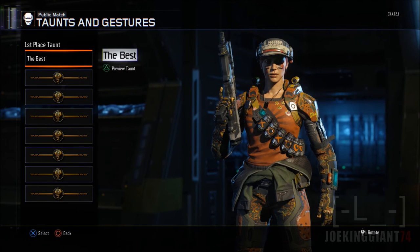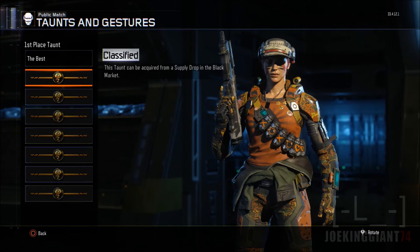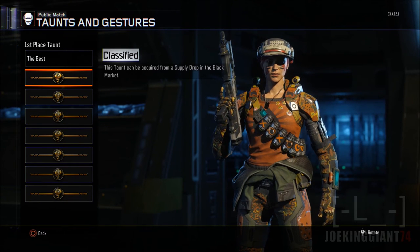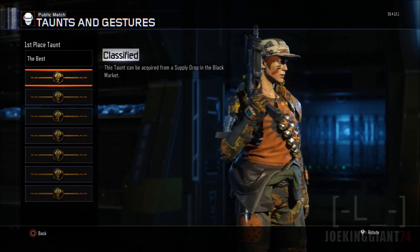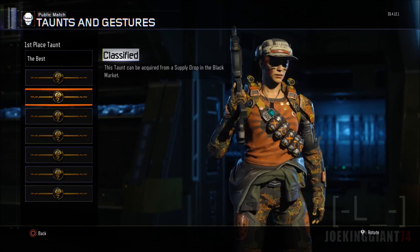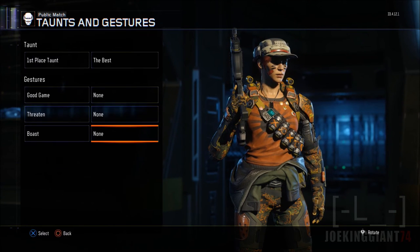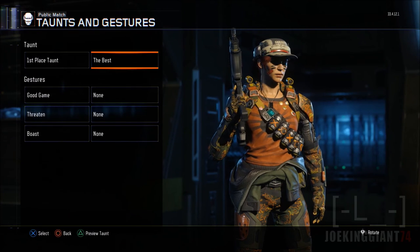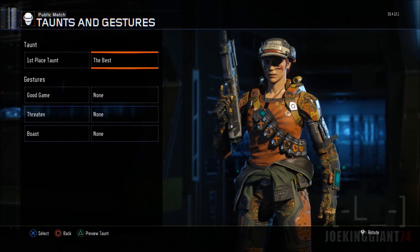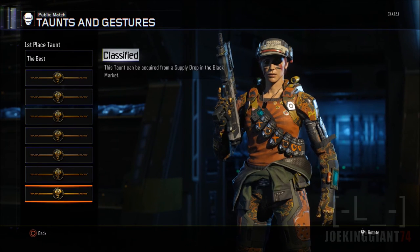Taunts and gestures can only be unlocked through supply drops in the Black Market. The supply drops this year are still free — you earn tokens and should be able to get them. Just go to the Black Market, use your tokens, and you'll unlock more gestures and taunts. As you can see, almost all of them say 'Classified,' which is a bit disappointing. I wish they'd give us at least two options, but it may take a while to unlock all of them.